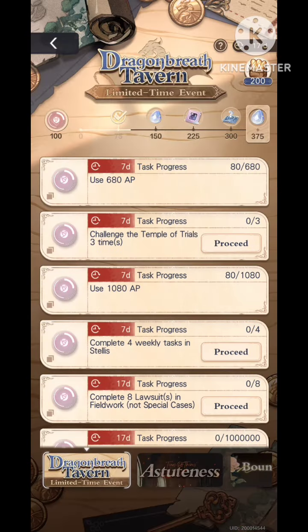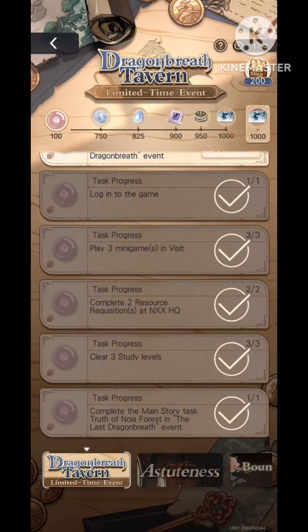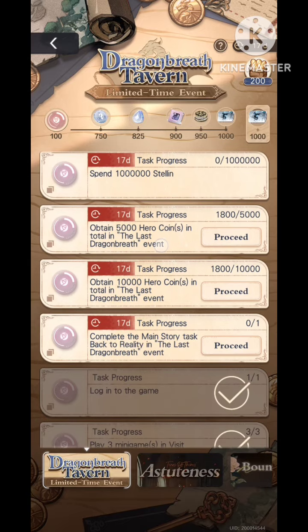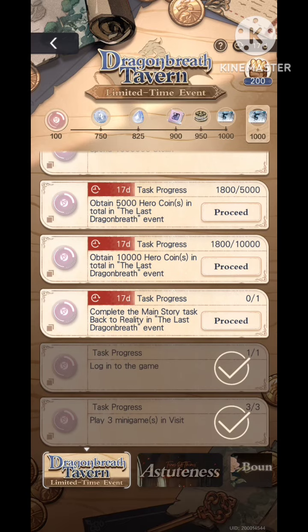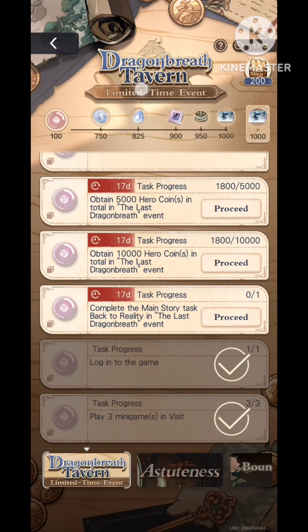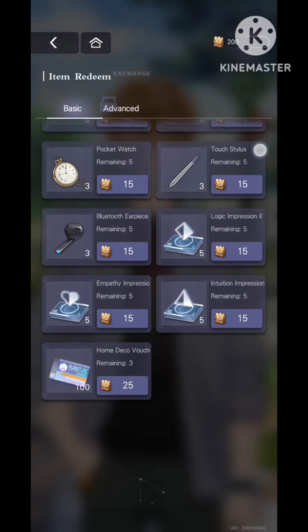Next is the Dragon Breath Tavern. This is essentially a rerun mechanic, and it's how you get the special name card. You have to log in every day because there are daily tasks — similar to how you do your dailies — then come back to this page and claim your rewards. There are also Dragon Breath points. The 4-SSR event this time doesn't have an event shop; it works in a different system, which I'll explain later. You're required to play through the Dragon Breath event including side quests and daily quests, because every quest you finish gives you hero coins that count toward your rewards and tavern rewards.